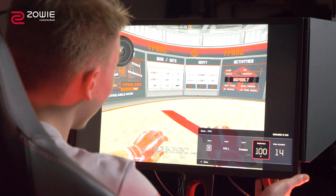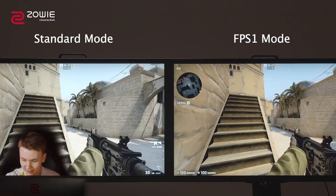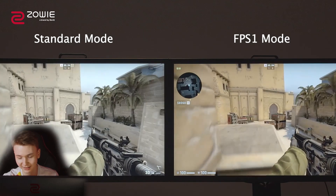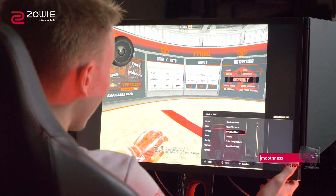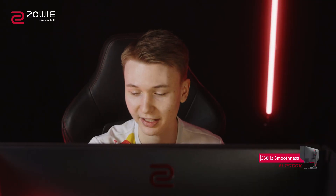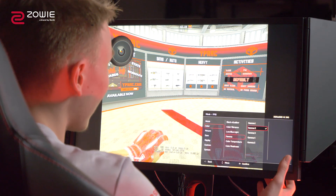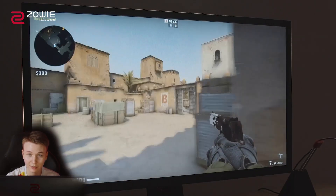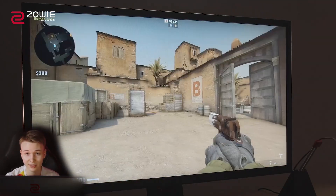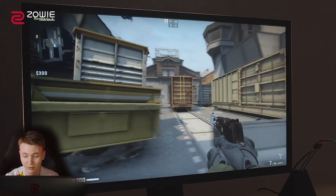Brightness I always have at 100. Black equalizer is a thing I've always liked as well. Color vibrance is 14 — nice to get some color in there, can't be too gray when playing. Low blue light on 0 before going to bed — a pretty cool feature ZOE has added. But when playing I keep it on 0. For Gamer mode I have it on 2 — it changes the colors a bit and I prefer Gamer 2. It's a really cool screen with a lot of features. User-defined is also something you can go in and customize yourself.